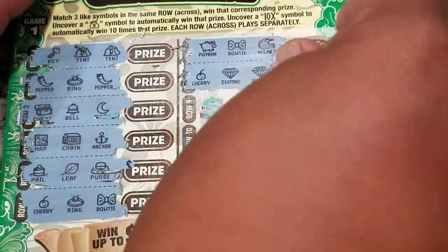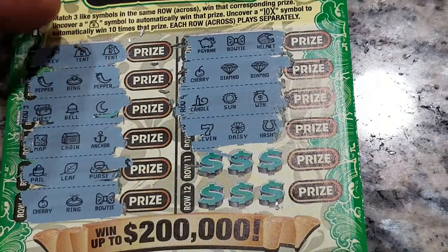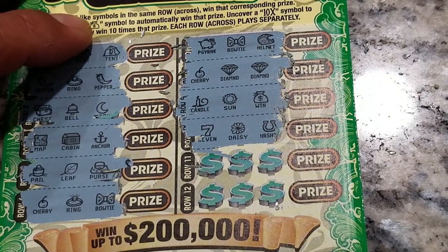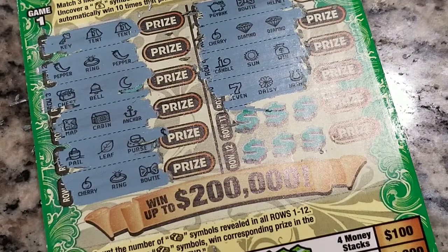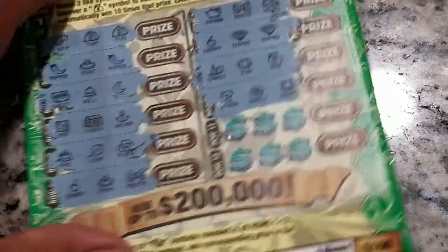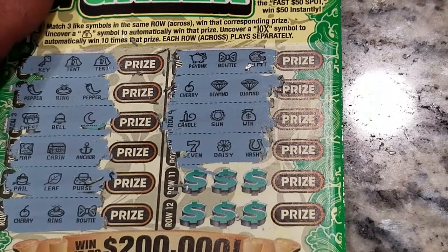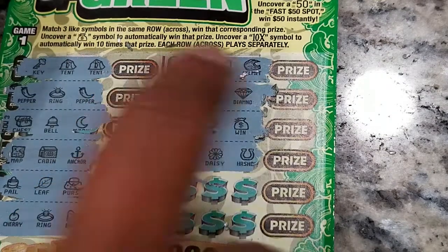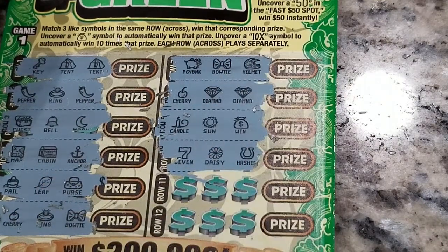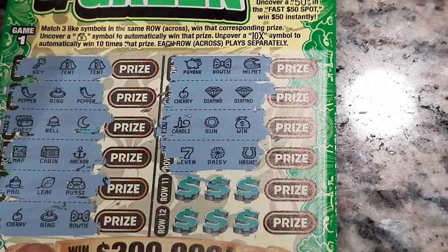Nothing on those two rows. Wait a minute — uncover a money bag symbol to automatically win that prize. It didn't say collect three of them! We got something on that win guys, we will come back to it. It says uncover a money bag symbol to automatically win that prize. It's not a 10x, but we got a win on that row!